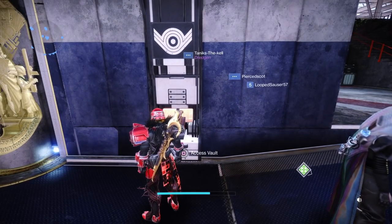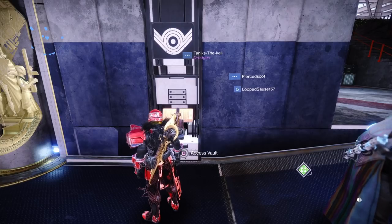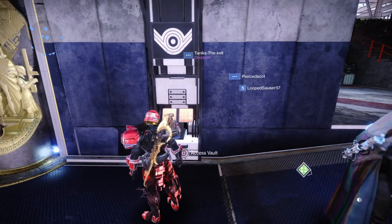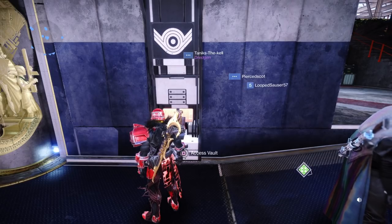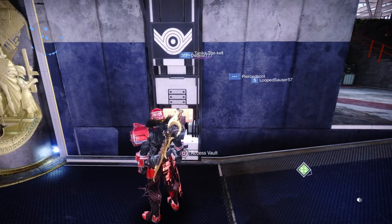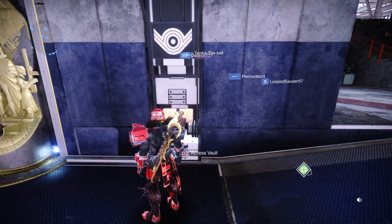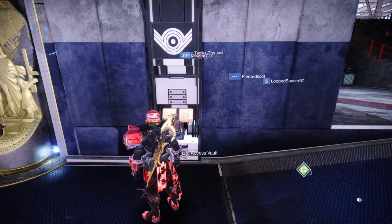Now we're looking at weapons. So the mods are: Unstoppable Sidearm, Unstoppable Pulse, then Unstoppable Fusion Rifle, Unstoppable Linear Fusion — those are the same mod together. Then you've got Anti-Barrier Scout. And potentially Overload Sword, although they haven't specifically stated that. But I think there is Overload Sword — again, I don't know if that's confirmed. So those are the weapons you want to look at in your vault.